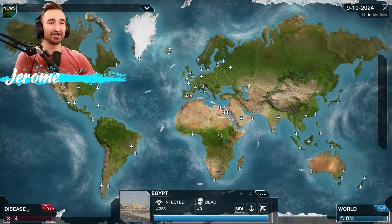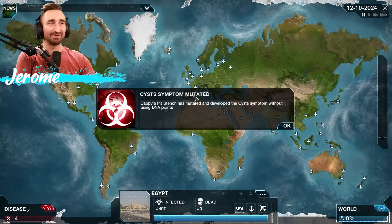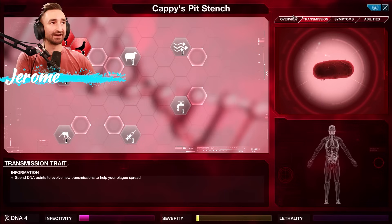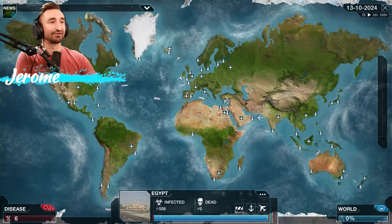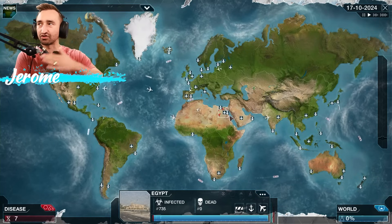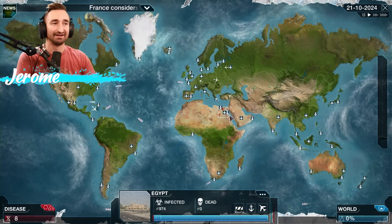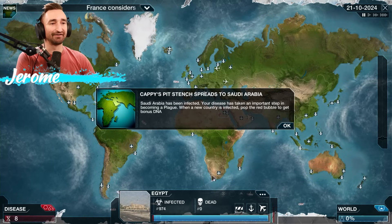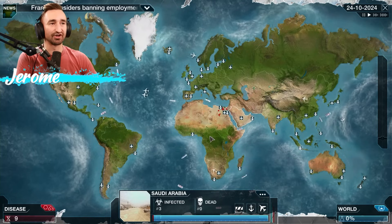I think typically from my observation you need at least a thousand people infected in a country for it to start really hopping around. It's not an official rule, just my rule of thumb. Saudi Arabia got infected around 970 — so it's not officially a rule but it's close enough.